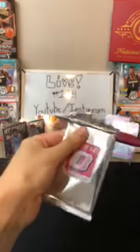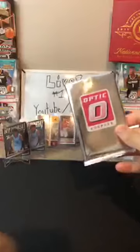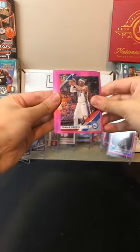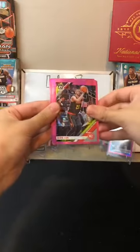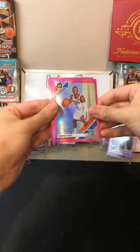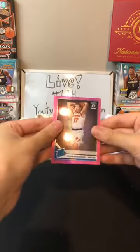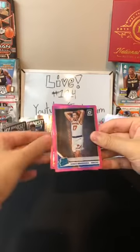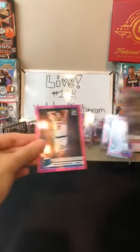Last pack here of the pinks. Good luck everybody. Tobias Harris for the 76ers. Alex Len for the Hawks. Chris Paul for OKC — didn't we just get him? Yeah, we just got him in the last pack. Ignas Brazdeikis for the Knicks again. And then Kevin Love again for the Cavaliers. Knicks got a lot of rookies in the pinks.